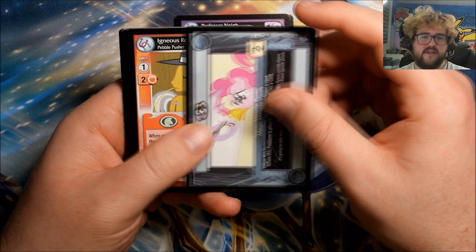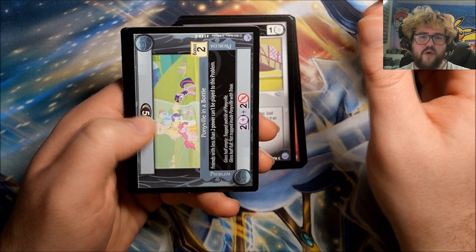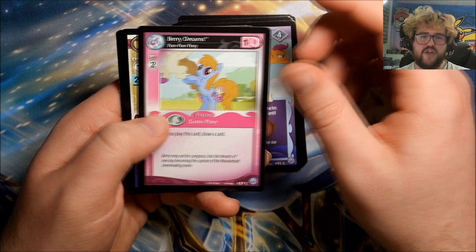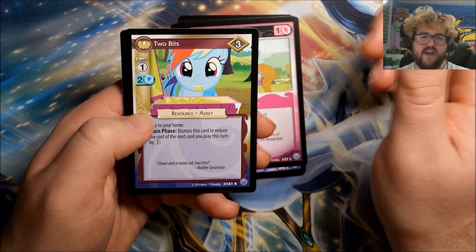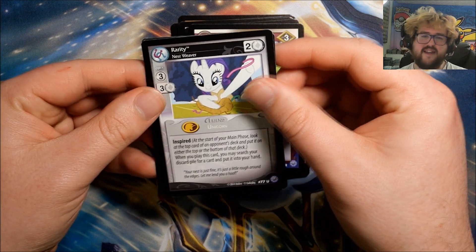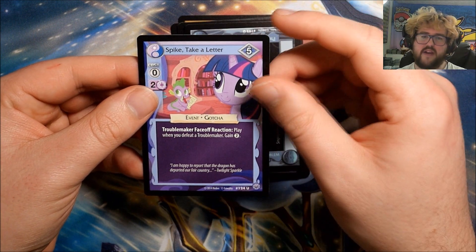Pack twenty-two: Mean Meanie Pants, Igneous Rock, Royal Riff, Ponyville in a Bottle, Spread Your Wings, Berry Dreams. Our rare is Two Bits. We have Rarity: Nest Weaver, Special Delivery, and Spike: Take a Letter.